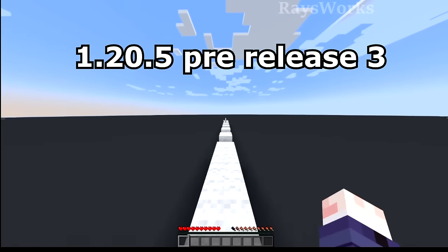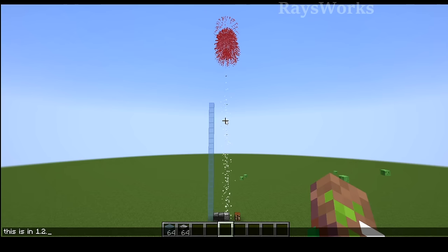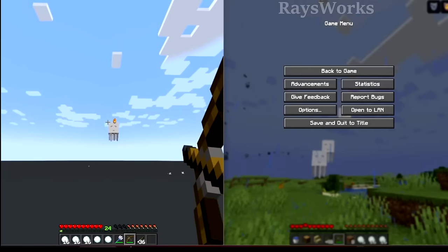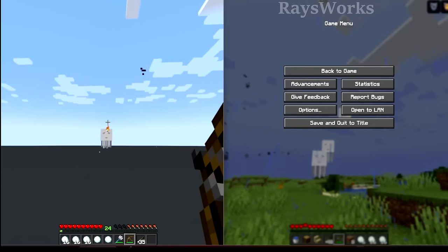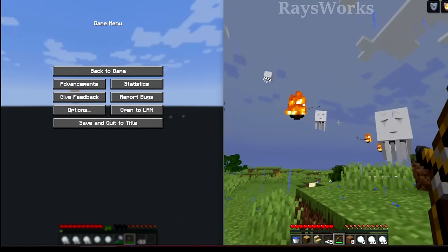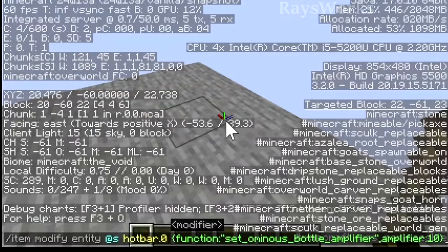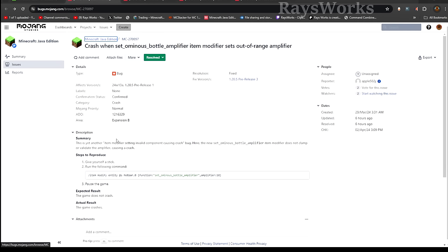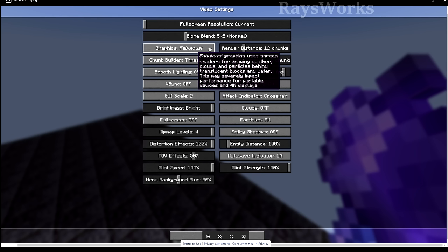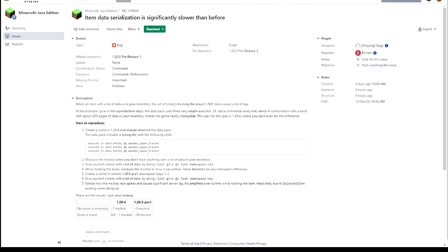With pre-release 3, they fixed a problem where you couldn't sprint-run over a single gap in the floor, and fireworks launched from dispensers were going much higher than before. They also fixed projectiles not being able to push things like fireballs in the opposite direction — you're once again able to deflect them with arrows or tridents. You also won't encounter a fast panorama when leaving your game, and giving yourself an extreme ominous bottle will no longer cause a crash. You won't get flashes while adjusting your biome blender, and there's also improved flow when transferring and storing packets, plus much better performance for item data serialization.